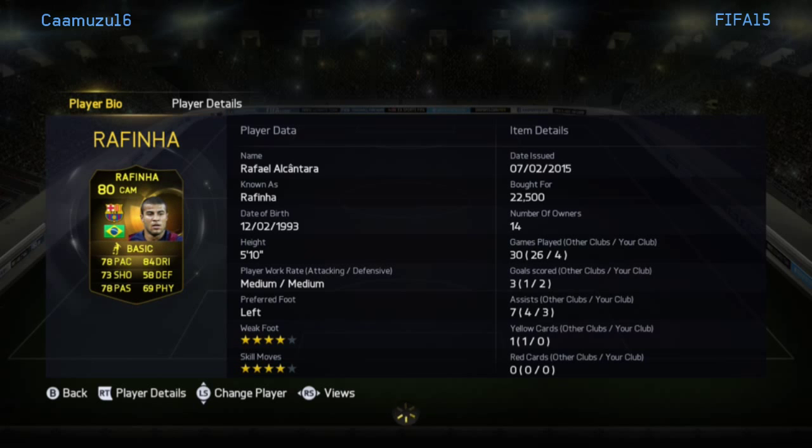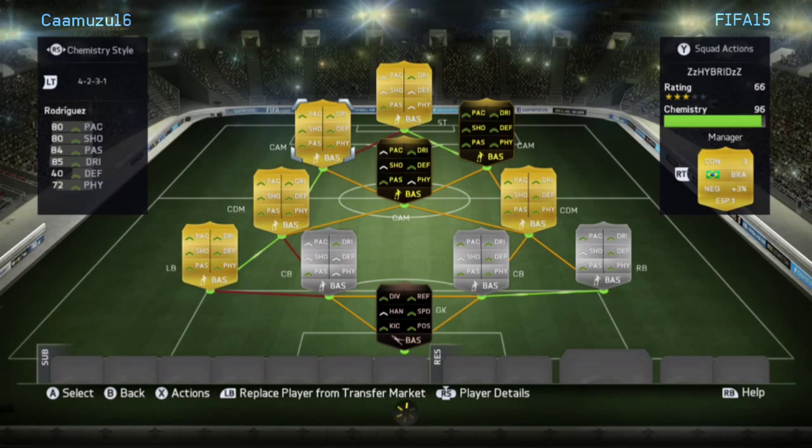Next I've got Rafinha, who costs 22k and is just another tank. He usually takes kick-off with Sturridge, my striker, and he just gets the pass, makes a dribble, and sometimes scores, sometimes misses — but he gets past all of their players just from doing fake shots and stuff like that.